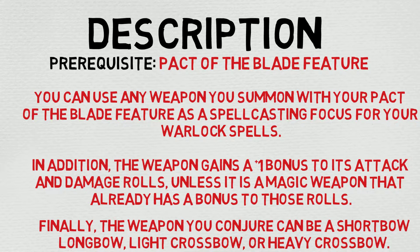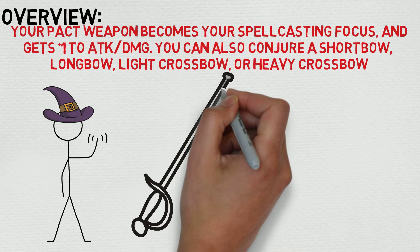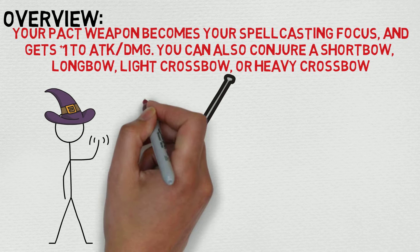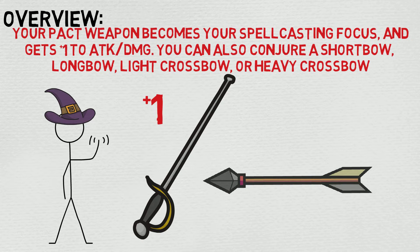There's really a lot implied here if you look at the wording, which I'll explain in the overview section. Essentially, your pact weapon becomes your spellcasting focus and it gains a +1 to attack and damage. You can also conjure a shortbow, longbow, light crossbow, or heavy crossbow. There are a couple of reasons why this is so good.